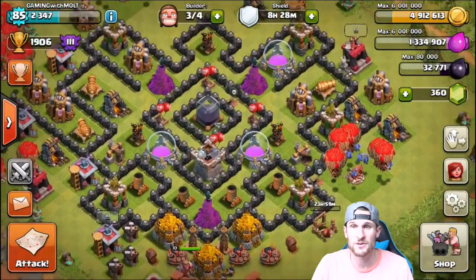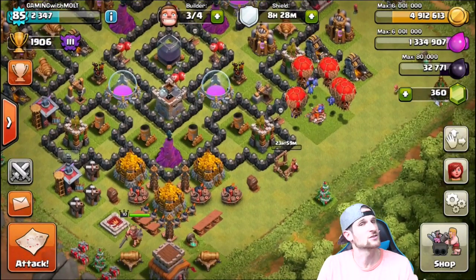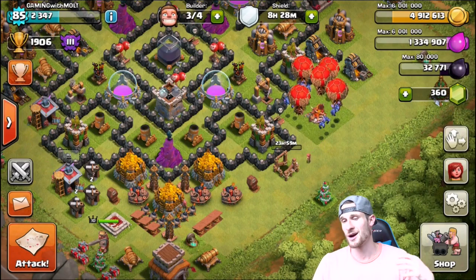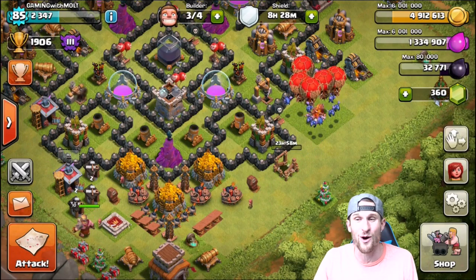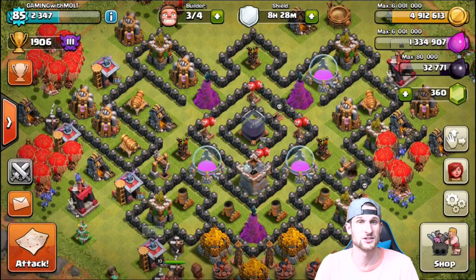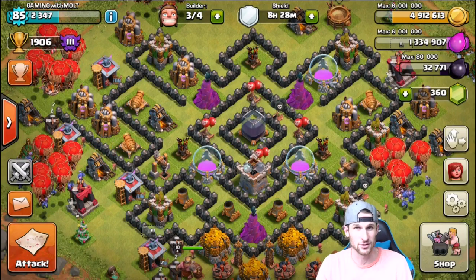I need to come up with a new base layout, which is going to be very interesting. You guys know how much I love base builds — if you love my base builds, slap that like button. We're going to come up with Town Hall 10 base builds, I've got to get this on my Town Hall 7 without walls as well, and get this one up and rolling. I'm super stoked about what this is going to do.